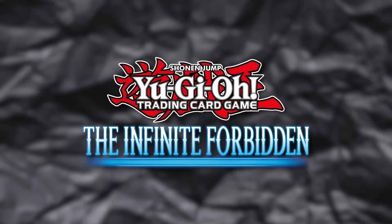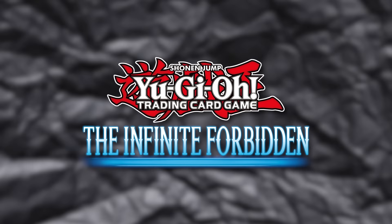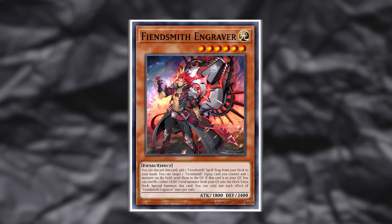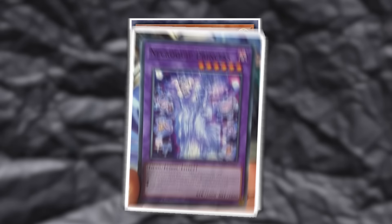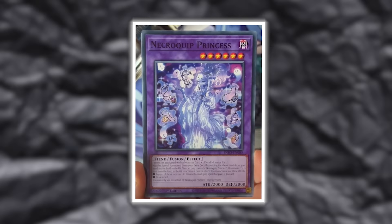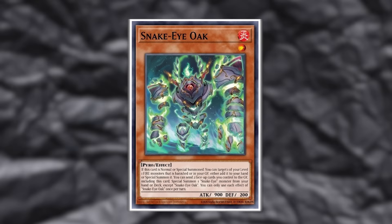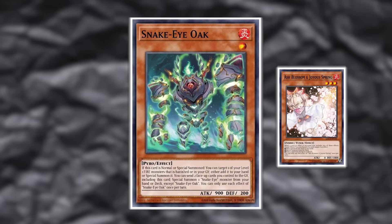However, Infinite Forbidden does change that. There's plenty of stuff to talk about for Infinite Forbidden changing the format, but the Fiendsmiths are absolutely the biggest difference. Now that we also know the TCD exclusives, we know that Necro Princess makes a difference as well for the ability of Snake Eyes to expand upon their combos. But the weird thing with the Fiendsmith cards is it doesn't make it better into either hand traps or board breakers.